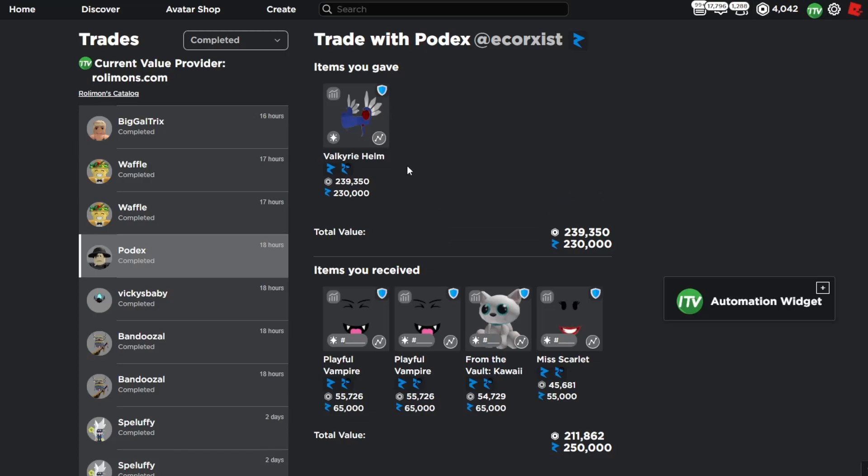In the next trade I downgraded the Valkyrie Helm for a 20k overpay with some decent items — I got two Playful Vampires, the Kawaii Plush Thing, and the Miss Scarlet.